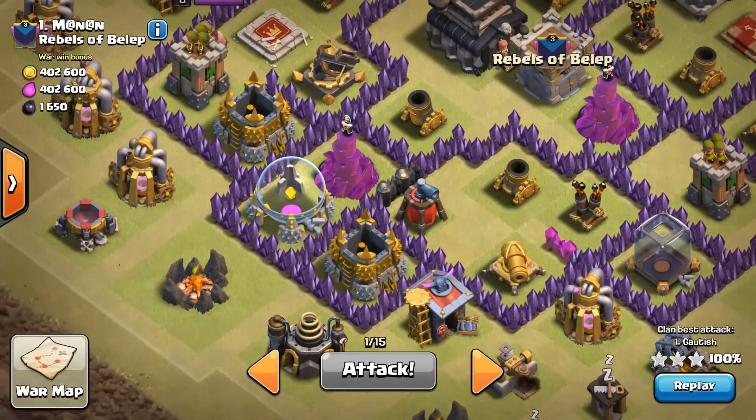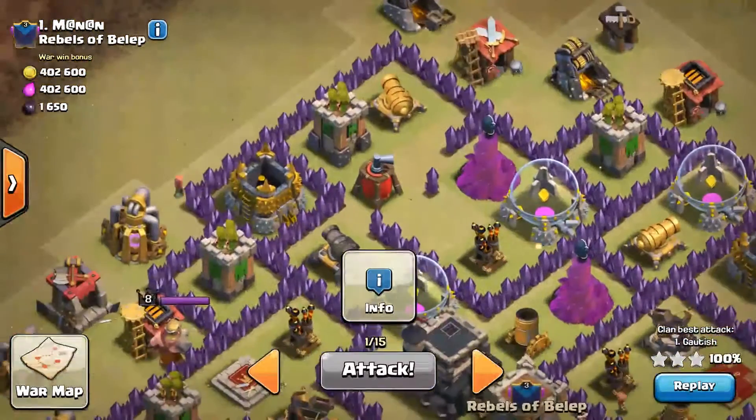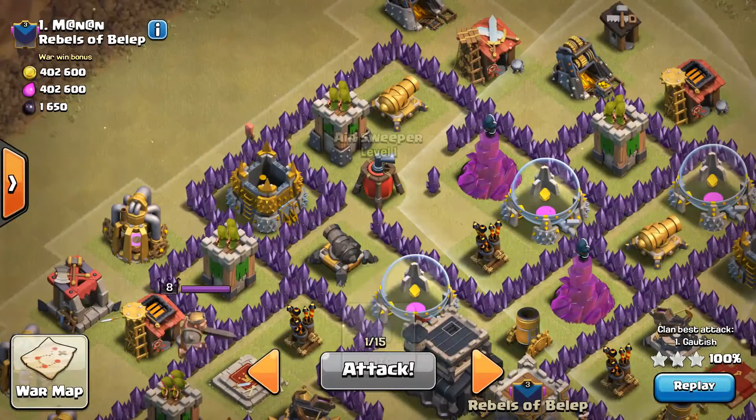There is another level 6 air defense and one level 4 air defense. And you can see there is a level 2 air sweeper over there, and there is also one level 1 air sweeper over there.